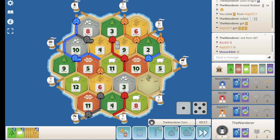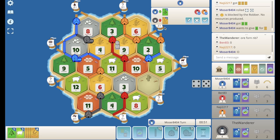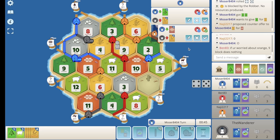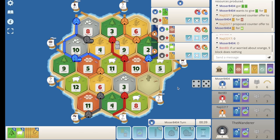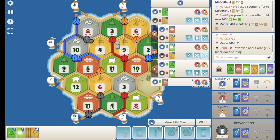We'll hit orange here and we roll the 6. We can't really do anything here unfortunately — these 8s and 10s have just not been hit. There's a good block on the 9. Blue keeps going — now they've got the city, blue can extend to the 8-3, it doubles up their wood. I'd probably do that because then again they get two devs from there.